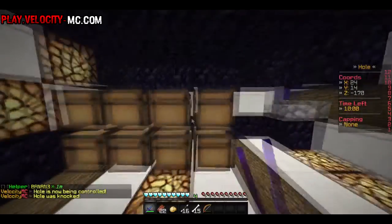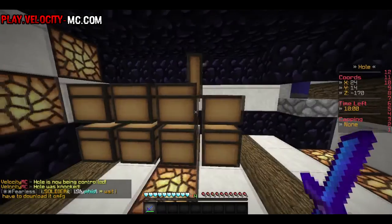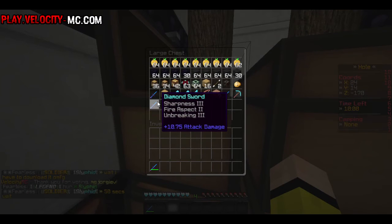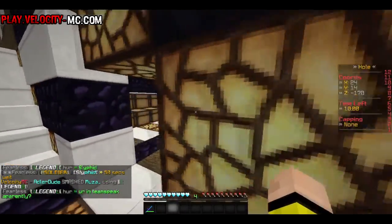Alright guys, we got a looting sword but it has no sharpness on it — and it has smite on it. So I cannot get sharpness on it with smite, if you didn't know. I got these two other swords with sharpness but no looting, and this one is just unbreaking. So I wasted a lot of levels.